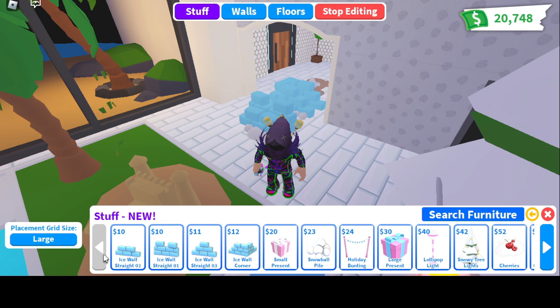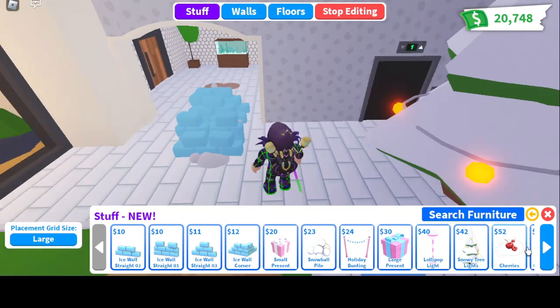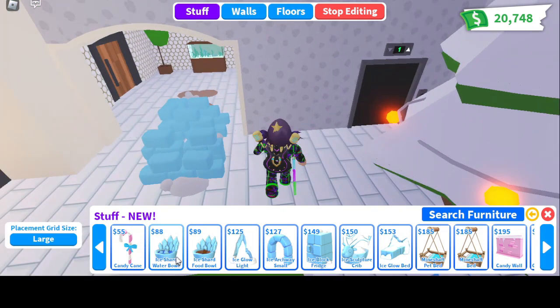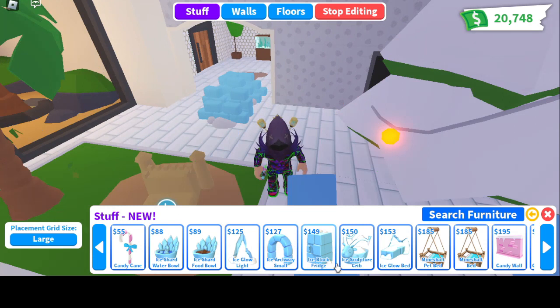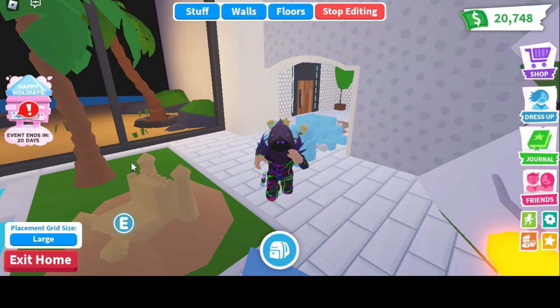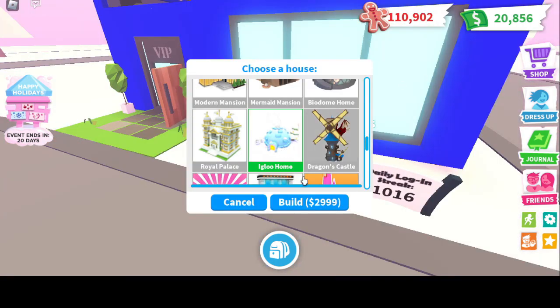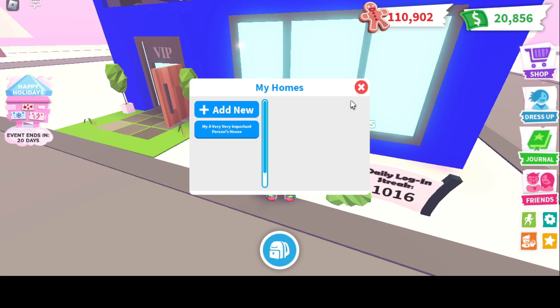Week 3 of the update is here. The new items we have are: the Ice Wall Stray, Ice Wall Corner, Snowball Pile, Snowy Tree Likes, Ice Shard Pool Bowl, Water Bowl, Ice Glow Night, Ice Archway Small, Ice Block Fridge, Ice Sculpture Crate, Ice Glow Mat, Ice Glow Bed, Mineshaft Bear, and Candy Wall which is already in the game. There's also a new house right here — the igloo house, which you can get for 2,999 Bucks. It's very cheap, just about 3,000 Bucks.